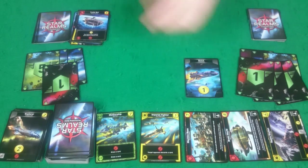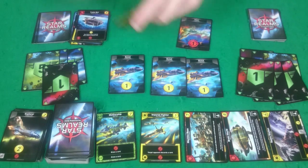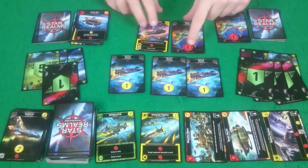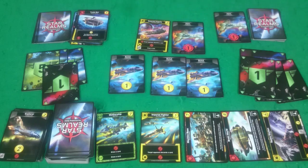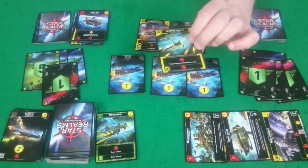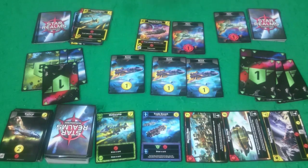Rogue has three Scouts, a Viper, and an Imperial Frigate — so I have to discard a card. I'm going to discard a Viper. She then has five attack so I lose five authority. She has three buy, so she's going to start buying this Imperial Fighter and then buy an Explorer.